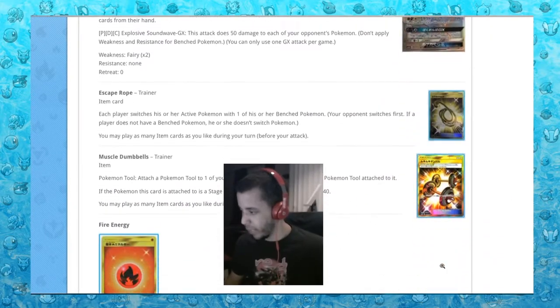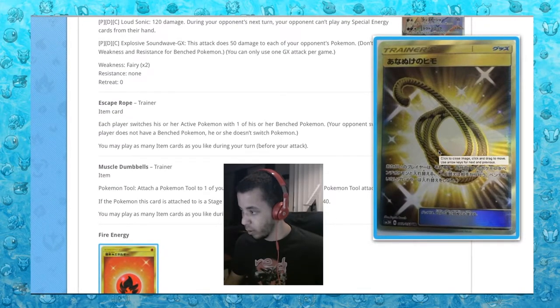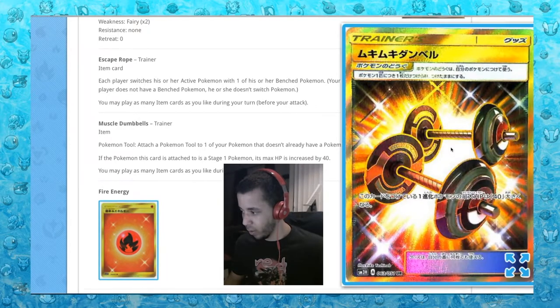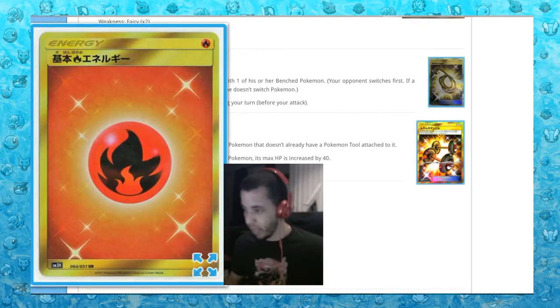And then our secret rares: Secret Rare Escape Rope, Secret Rare Muscle Dumbbells - this card looks amazing, I would love to pull that - and Secret Rare Fire Energy.